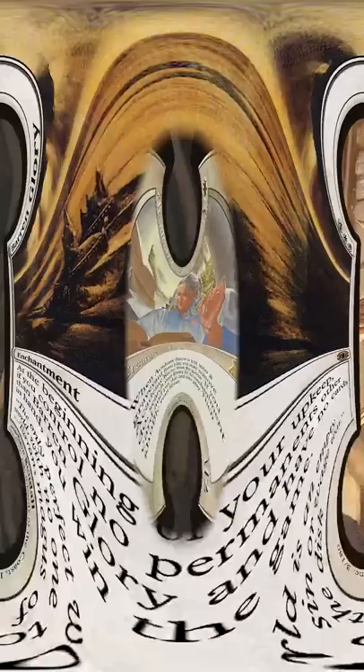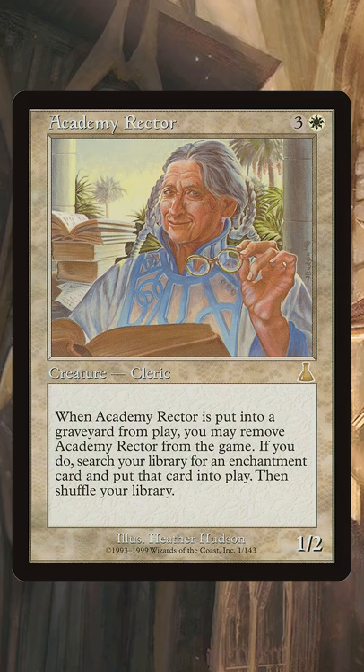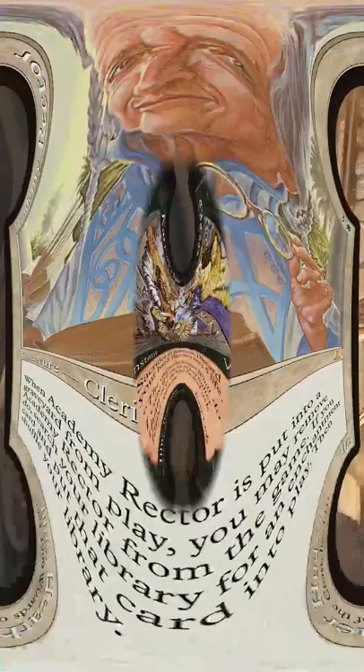So here's the idea. Play an Academy Rector, which can tutor up an enchantment directly to the battlefield when it dies, and then follow it up with this weird old black card, Kravik Spite.